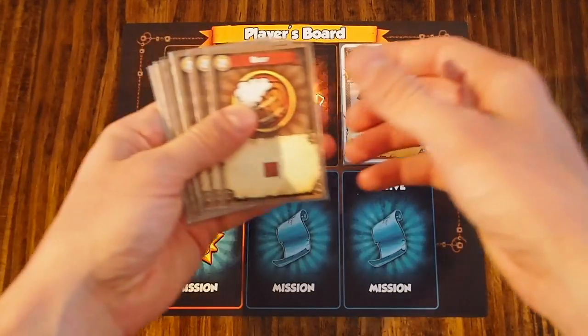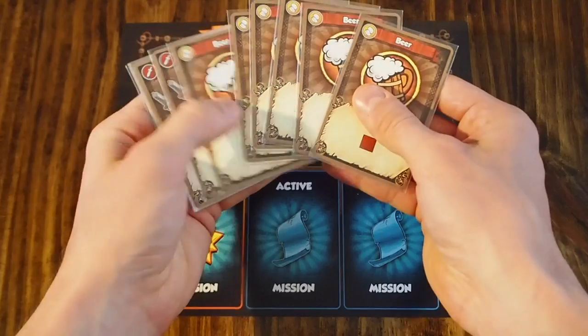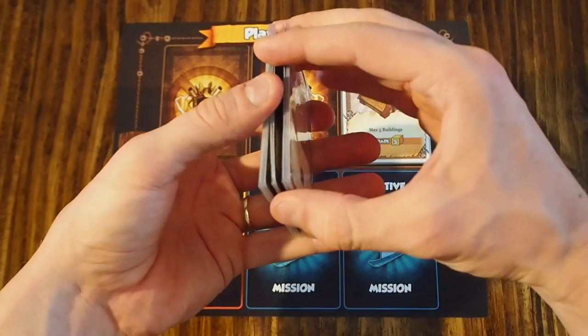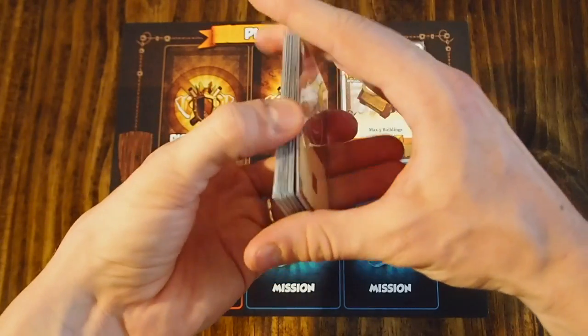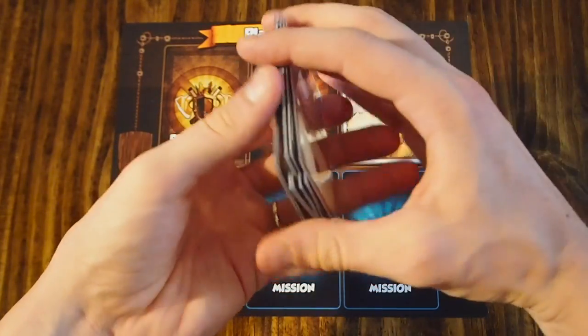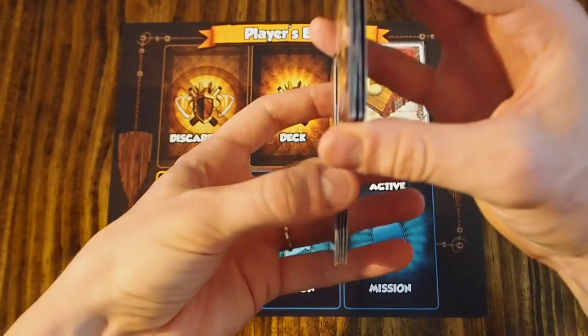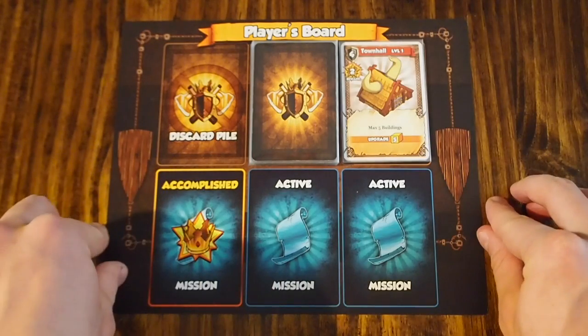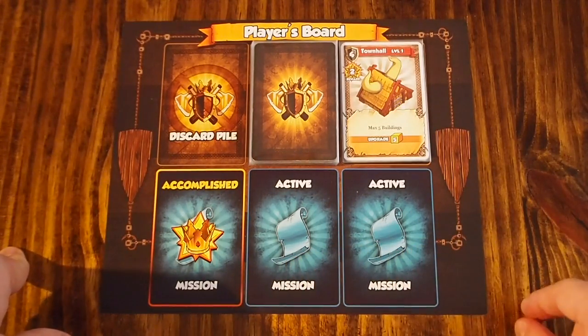Now we're ready to make up our actual player deck. Every player is going to start with six beer, two warriors, and two gold. You're going to shuffle those up and then draw five cards — that's your starting hand. We'll go ahead and give this a quick shuffle and place it on our player board in the space designated for the deck.